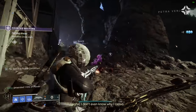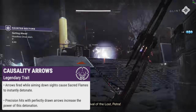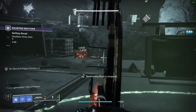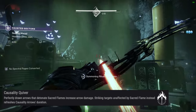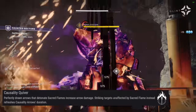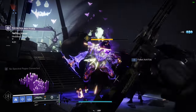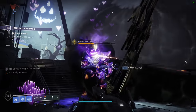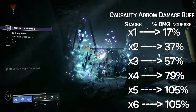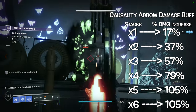Ticuu's is a monster due to its two perks, Sacred Flame and Causality Arrows. Sacred Flame states: hip-firing this weapon fires multiple tracking projectiles. Causality Arrows states: arrows fired while aiming down sights cause Sacred Flames to instantly detonate. Crowd control and huge damage available right in its base form, but Ticuu's catalyst is where damage starts to get insane. Causality Quiver states: perfectly drawn arrows that detonate Sacred Flames increase arrow damage. The damage boost scales from 17% all the way up to a ridiculous — not a typo — 105% damage bonus. That's a lot of damage!